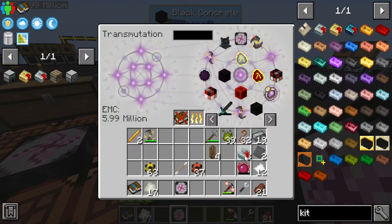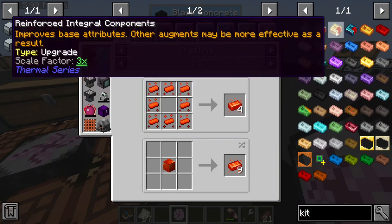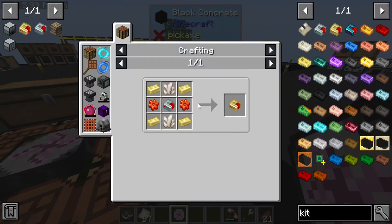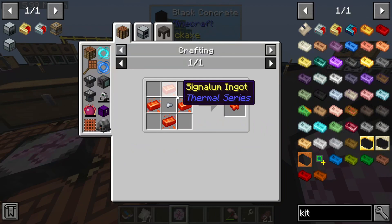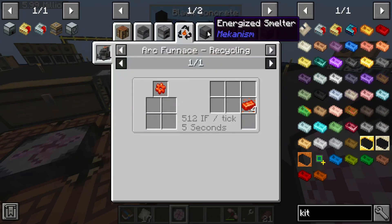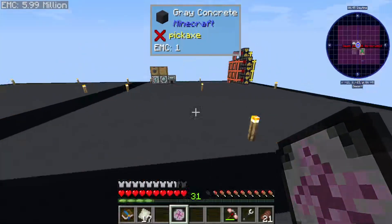Let's work out the math: integral components need signalum. If I want 9, that's times two so 18, and 18 times four is 72 signalum — that's a stack plus eight. We make four at a time, so I need to make 18 sets of this. I don't even know if I can do that.